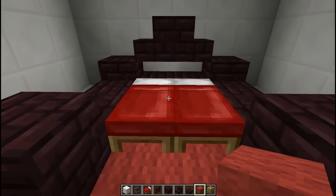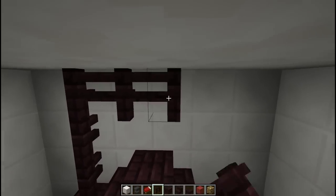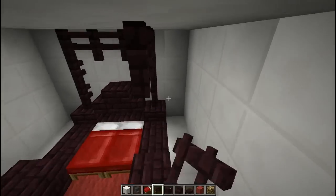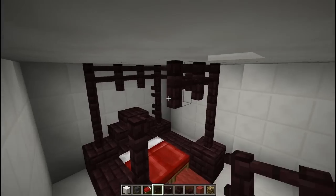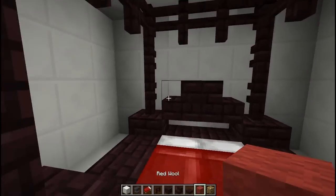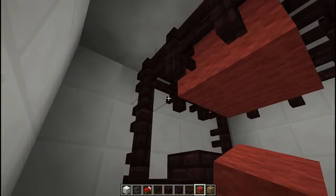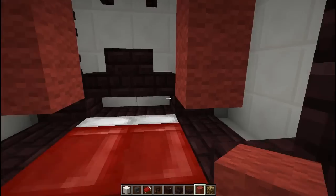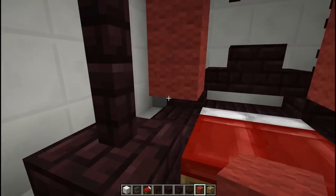Grab some nether brick fences and go all the way up to the ceiling, then frame the bed all the way around. Grab some red wool and fill in the top, then put some down the sides here and down the sides here — and that creates a little bit of a canopy sort of look to it.